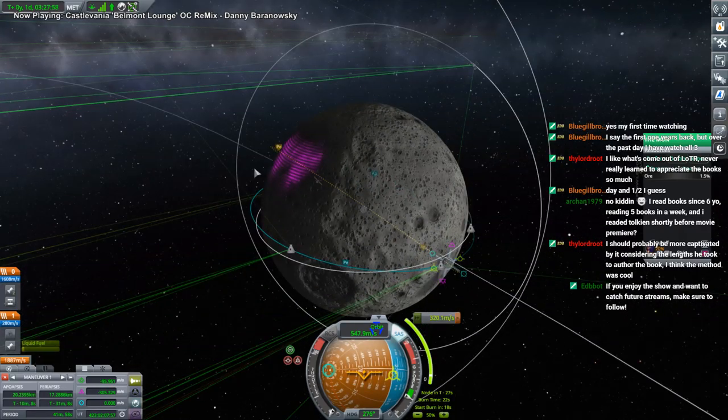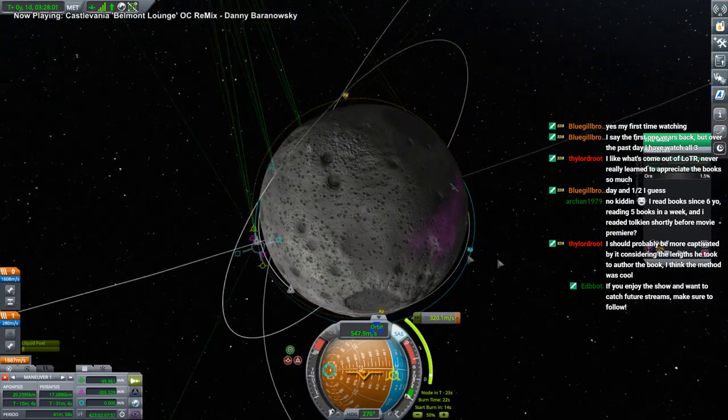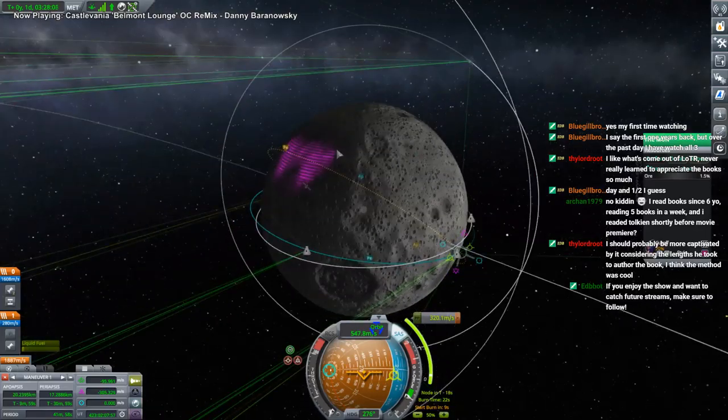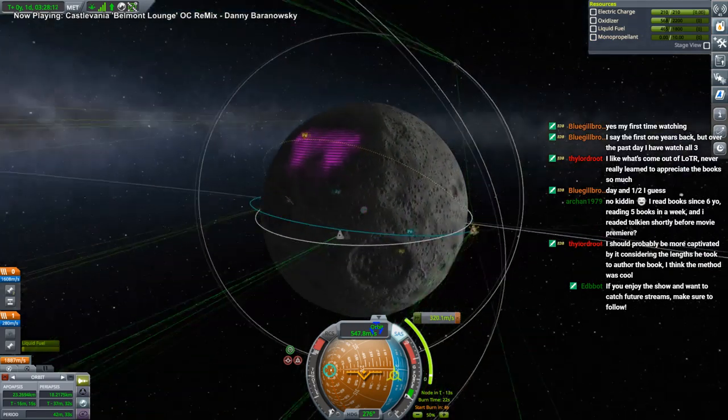So we'll go for that patch. This patch is not quite so — daylight-wise, it's probably better to land here because we'll get more power immediately, but I don't think that's gonna be a big deal. We'll see.